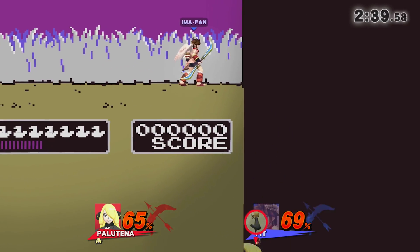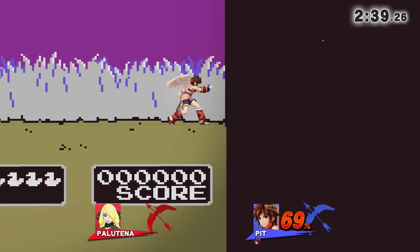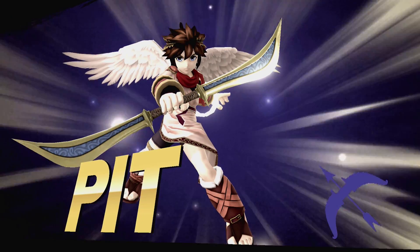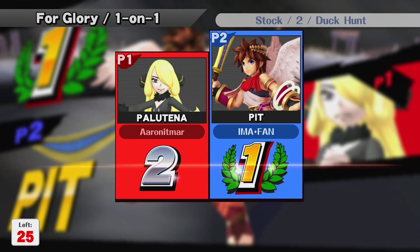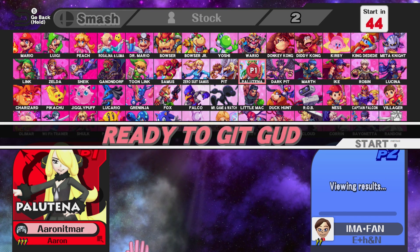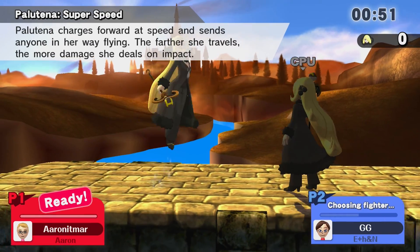I thought I grabbed ledge, not shield — that's why I air dodged. I hit R to roll onto stage. Does Palutena have a wall jump? Well, it's not too late to find out. We're gonna go one more time with this guy. I feel like I should've grabbed the ledge there.